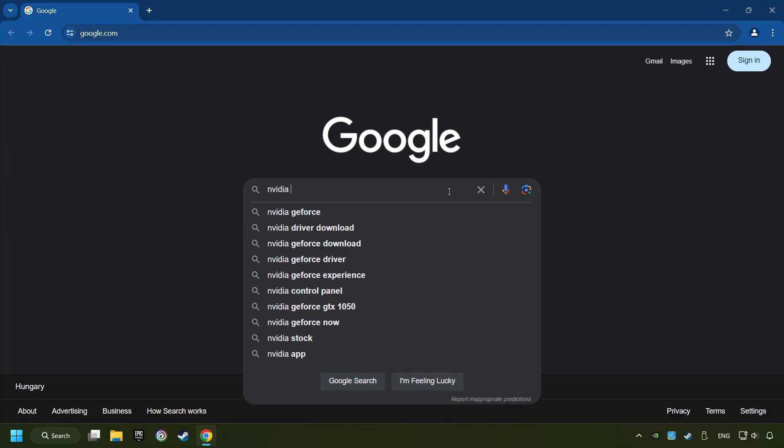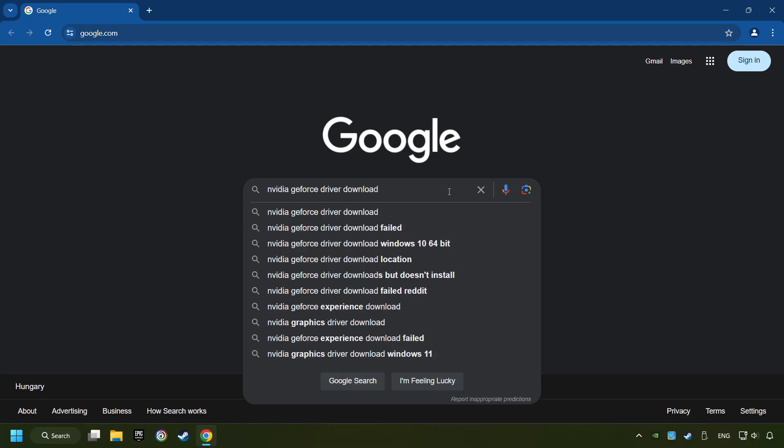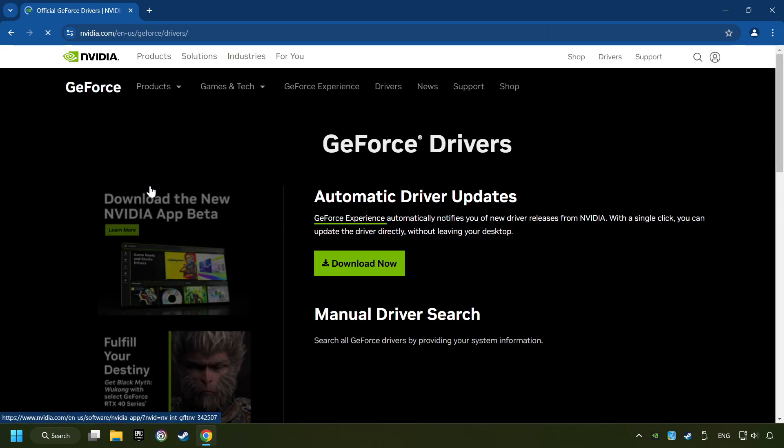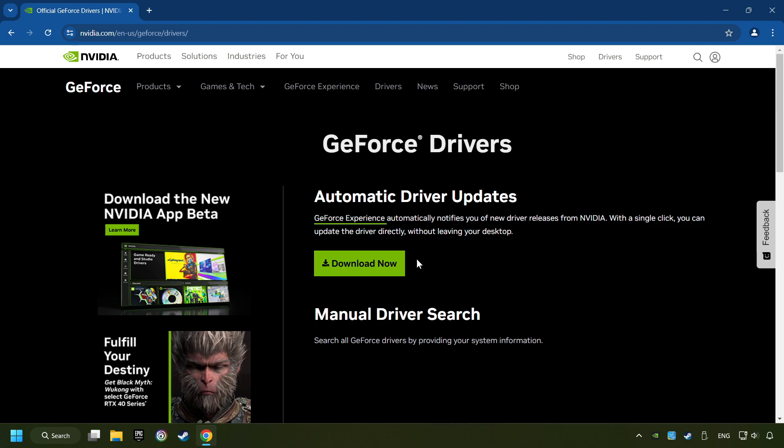But in the description, you can find the links to download drivers for all sorts of video cards. And download the driver. I have an NVIDIA graphics card, so I'll click here. Here you have to click on the Download Now button and wait until it downloads.